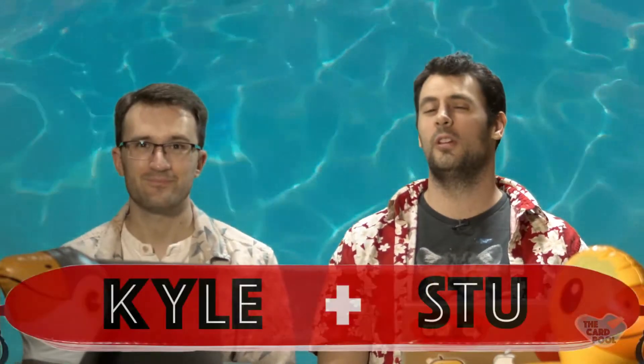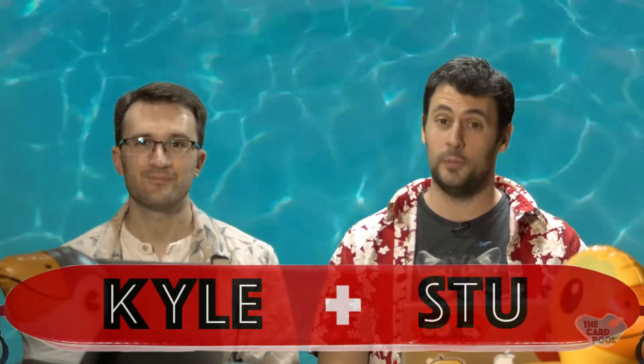Welcome back to The Card Pool. I'm your host Stu, and I'm Kyle. Today we are looking at the beautiful set of Torment, which Kyle was so nice to pick out for us. This is, of course, part one of our Hidden Gems segment. We're looking at numbers 10 through 6 on our countdown — these are the cards that are outside of the top 10 money cards in the set, which we'll be talking about in a later video. We are not allowed to pick any of the cards that are in the top 10 money.